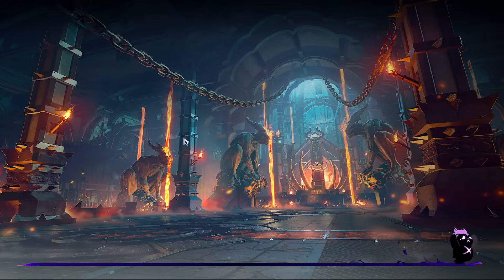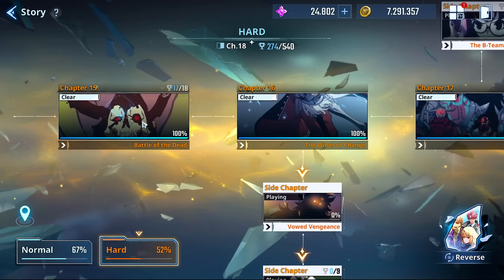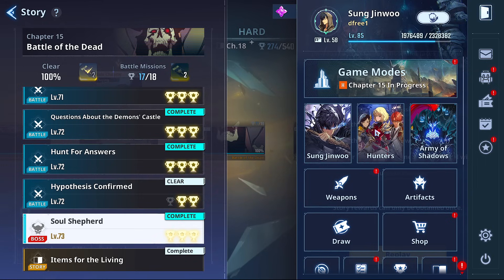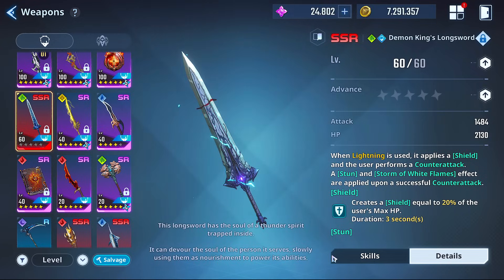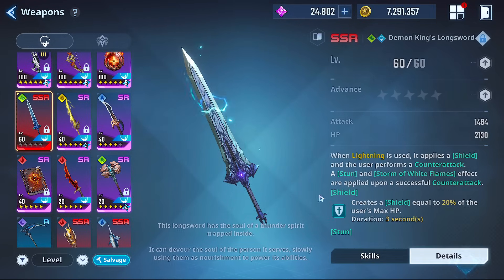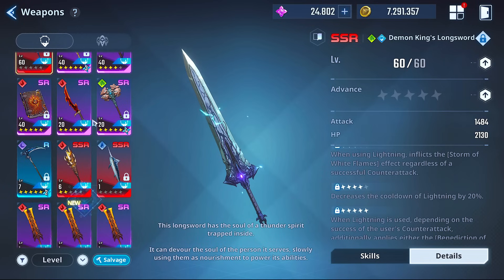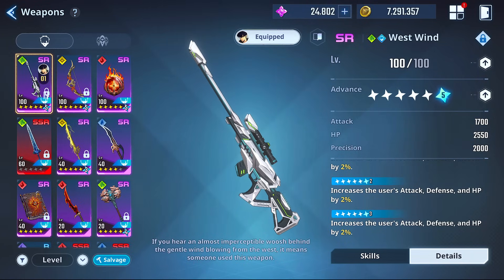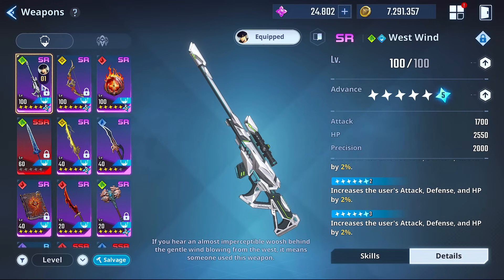If you play even halfway decently with West Wind, there's basically nothing Metis can do. That said, this fight was clearly designed for the long sword because it's able to deal with those hordes — but the long sword isn't really worth it unless you've got dupes, it gets good around the third dupe. You can kind of notice that story chapters, especially the first 15, are made with the intention of you using a specific weapon so you feel pressured to buy it. There's no way they intended for West Wind to be that dominant — it's in its own tier entirely.